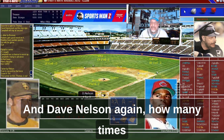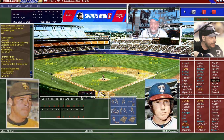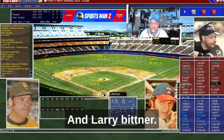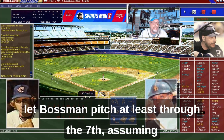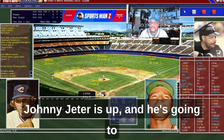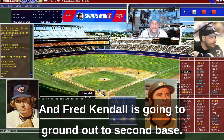Dave Nelson leads off the seventh and grounds out. Toby Herr grounds out to second base. Larry Bittner just missed a single — it was a 1-19 and he got a 20. We're going to the bottom of the seventh. I'm going to let Bosman pitch at least through the seventh, assuming he doesn't get into too much trouble, and I don't see that happening with this lineup. Johnny Jeter grounds out. Fred Kendall grounds out to second base.